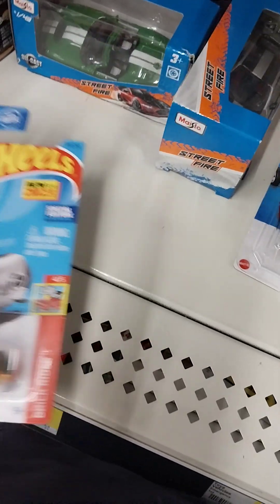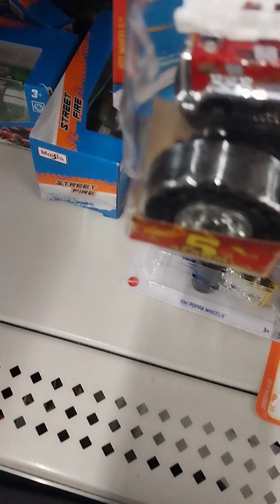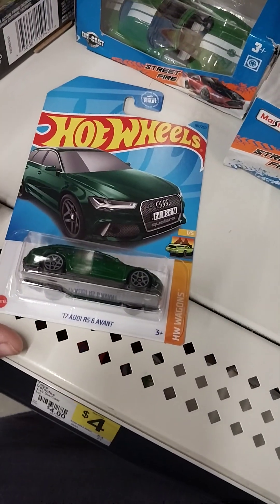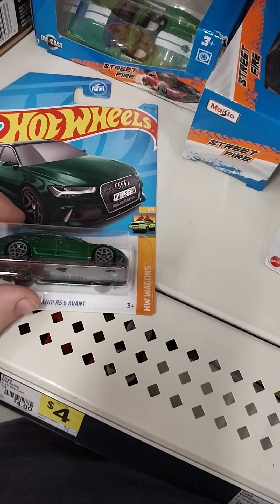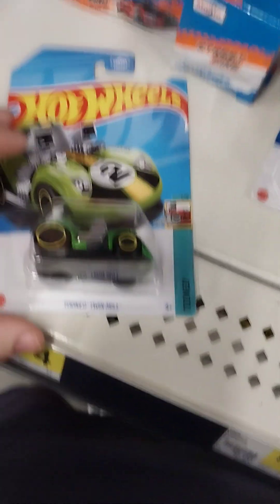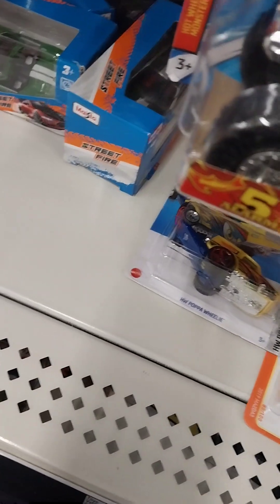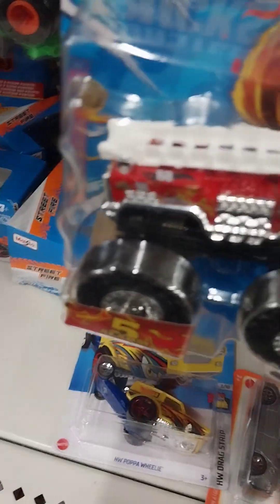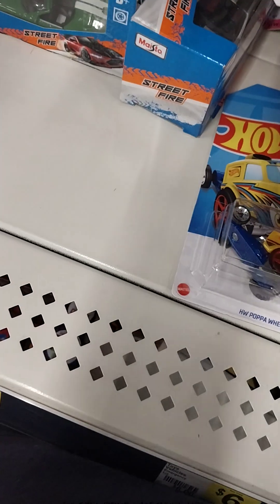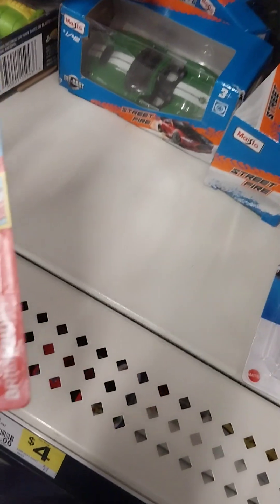We got another Megablock car. We got the Audi RS6 Avant. We got the Twin Mill 2-in-1 version. We got the Gasser. We got Brick and Delivery.